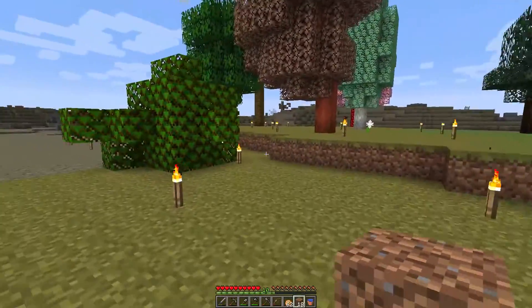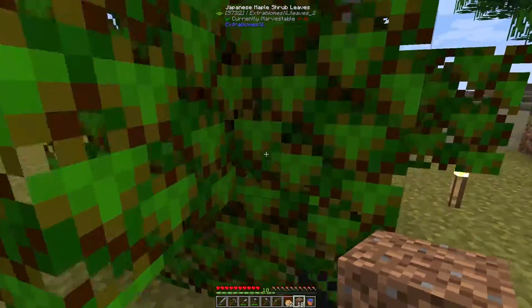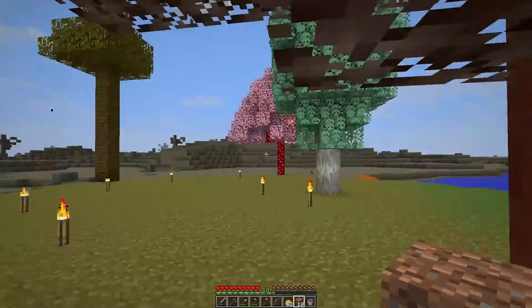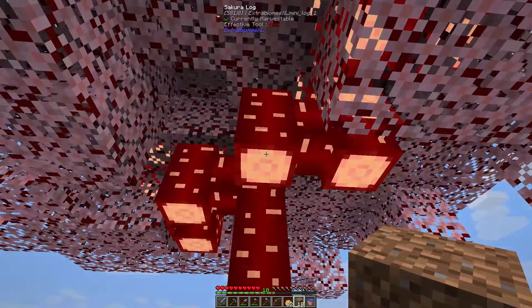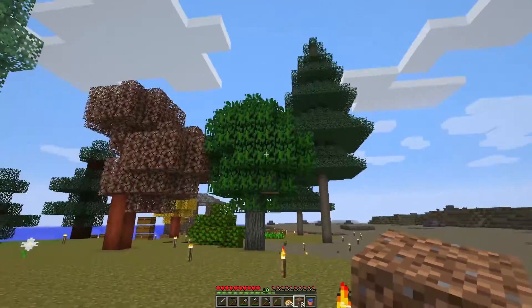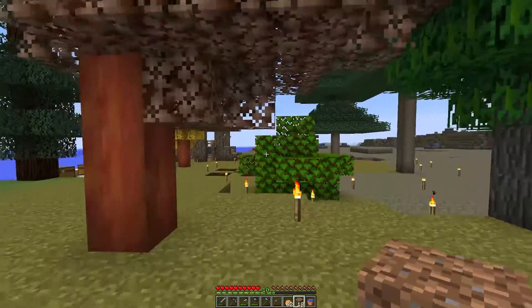I wanted to show you guys real quick what I've got. This is a Japanese maple shrub — I think in there somewhere there is actually wood. And then we've got ourselves an autumn log. This is a cypress tree, the regular one. And then over here we've got the sakura log, a jungle tree, and these are the firs we've had before. I think those are the only new ones we've got.